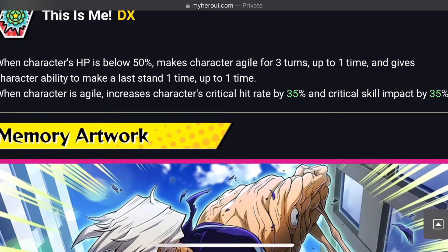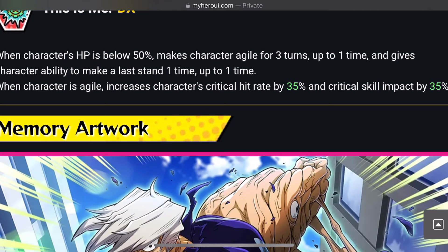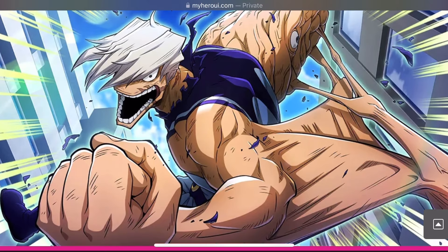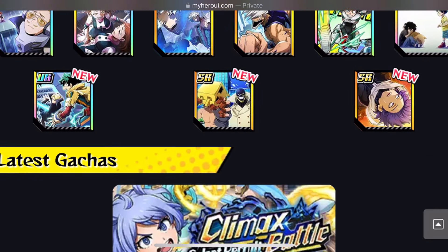The next SR support memory is 'This is Me.' When character's HP is below 50%, makes character Agile for 3 turns up to 1 time. I will never put this on a character unless we have a Climax Battle that requires Agile — otherwise no. Gives character the ability to make a last stand 1 time. When character is Agile, character's critical hit rate increases by 35% and critical skill impact by 35%. The art features our boy Shoji, and that covers the support memories and everything featured on the website.